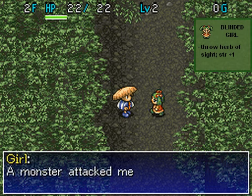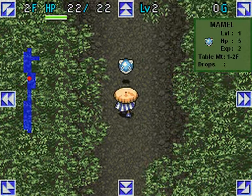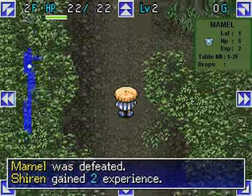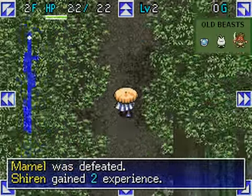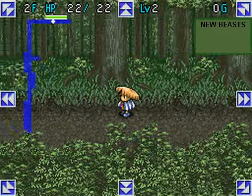If we had an herb of sight, we could cure this girl, and she would raise our strength, increasing our damage output. Too bad we don't have one. No new enemies appear on this floor. We could have met the mammal in floor 1, but it did not spawn then. Let's continue collecting items.